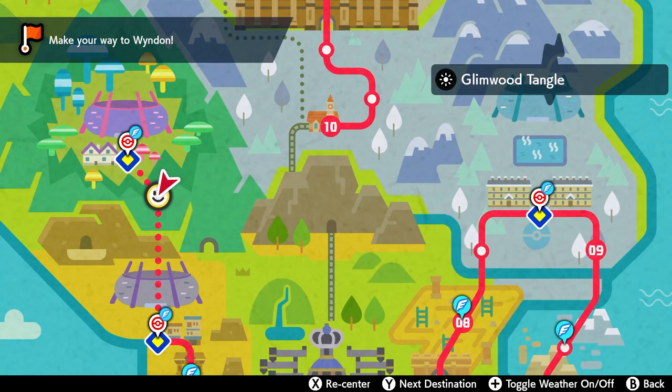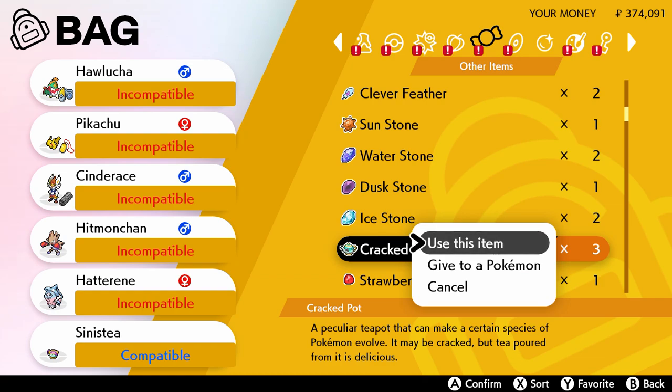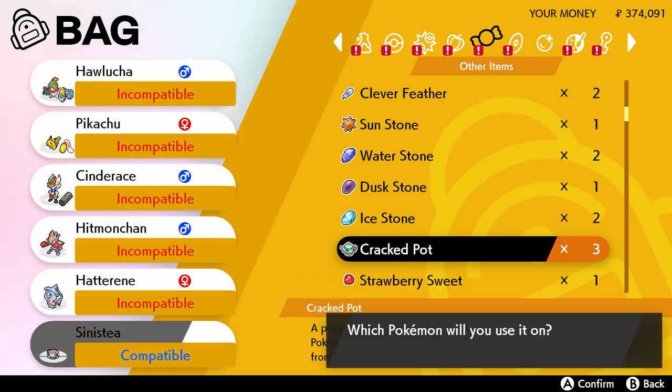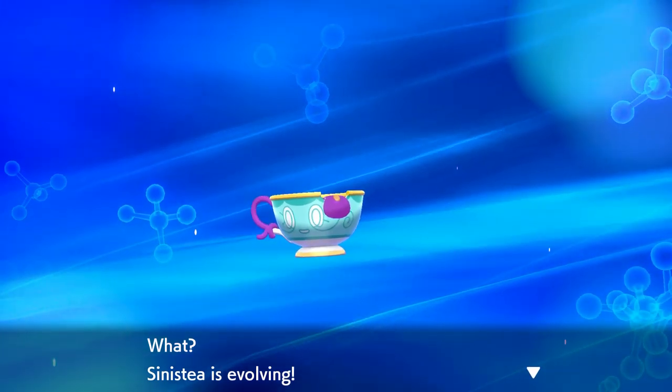Now we're going to head over to Glimwood Tangle because we're going to evolve a Sinistea. You'll find a Sinistea in Glimwood Tangle at a very low percentage — he's quite hard to find, but you'll find him behind various things marked with exclamation points. Give him the Cracked Pot to hold, and when he holds the Cracked Pot he will immediately evolve into Poltegeist.